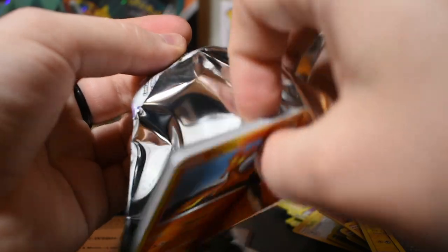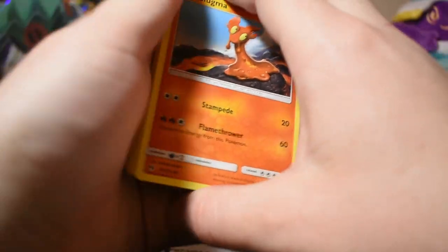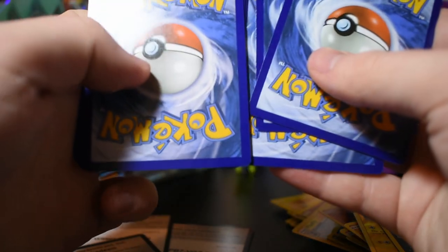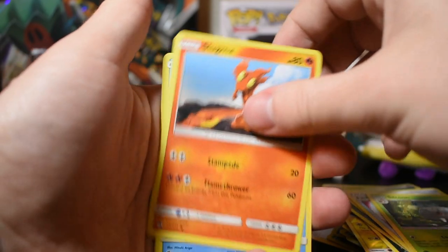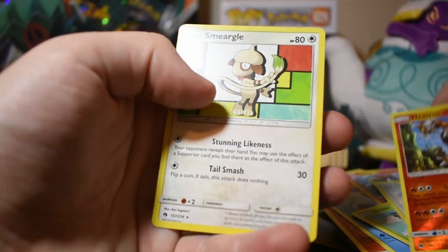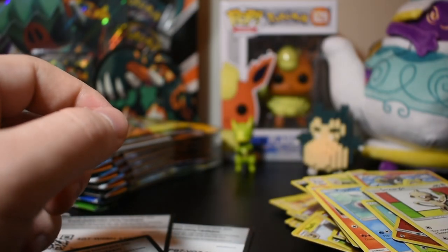Here's the next one. Card code — one, two, three, four. Steel energy, Wait and See Hammer, Fairy Charm, Silcoon, Slugma, Popplio, Litten, Skiddo, Chansey, holo Heatran, and Smeargle. Last time I got the reverse holo of this one, so I'm glad I got the regular holo because I want all the non-reverse holos too.